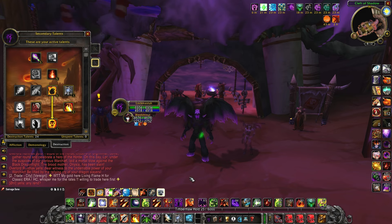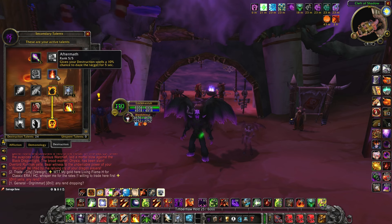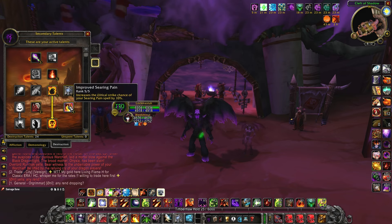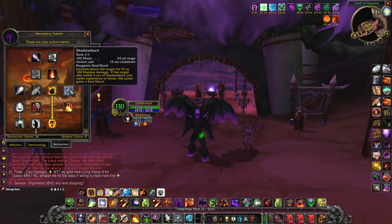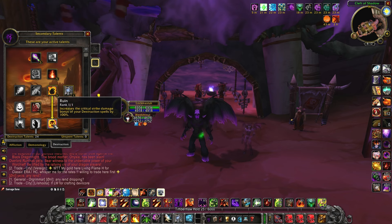Moving on to the destruction tree, again pretty straightforward. Improved shadow bolt does affect our shadow cleave, so if this procs and the target is taking 20 more shadow damage, that includes our DoT damage, which is a very big deal. RNG crits are always nice. We're getting extra range crit in the destruction tree and finalizing it with ruin and shadow burn — just another burst option — and you don't want to give up ruin in a build like this.